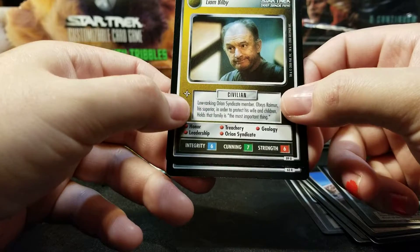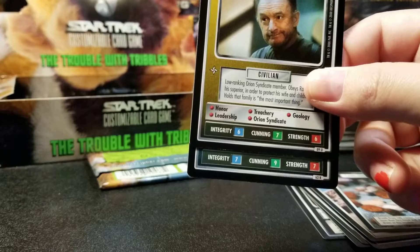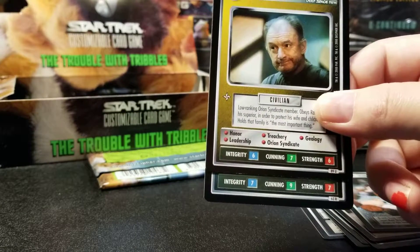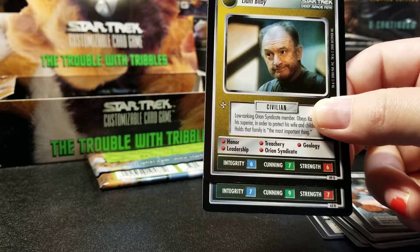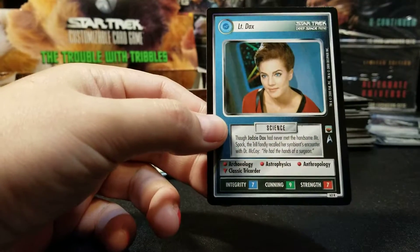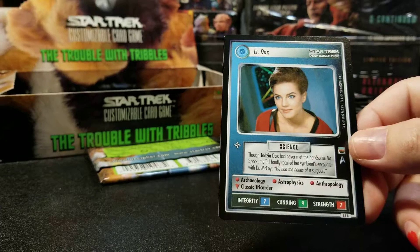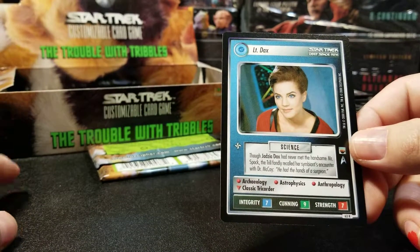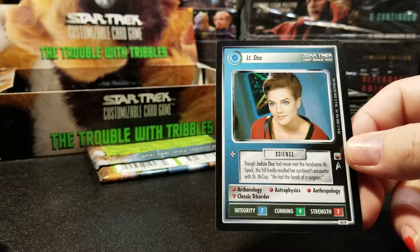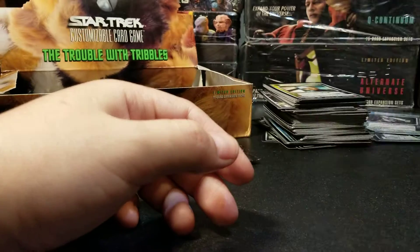We have a Rare Federation with 7 Integrity, 9 Cunning, and 7 Strength. Dax is going to have 9 Cunning and 7 Integrity and 7 Strength — as could Bashir. Dax — first guess, nice! Did anyone guess that? Again, I'm speaking as if there's anyone there, but maybe one day there will be. Archaeology, Astrophysics, Anthropology, Classic Tricorder — that triangle means you can search for a Classic Tricorder from your deck. Though Jadzia Dax had never met the handsome Mr. Spock, the Trill recalled her symbiont's encounter with Dr. McCoy — 'He had the hands of a surgeon.' Sexual innuendo. I'm very happy to get Dax — always happy to get Dax.